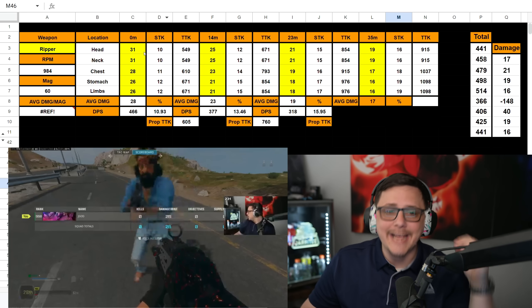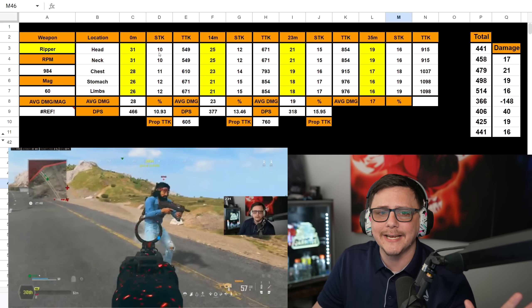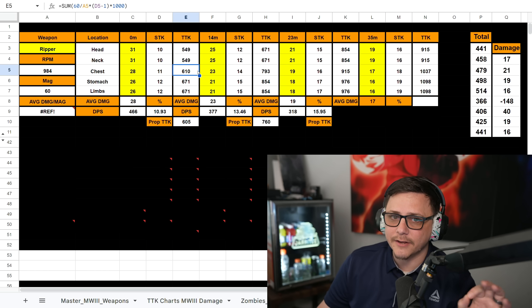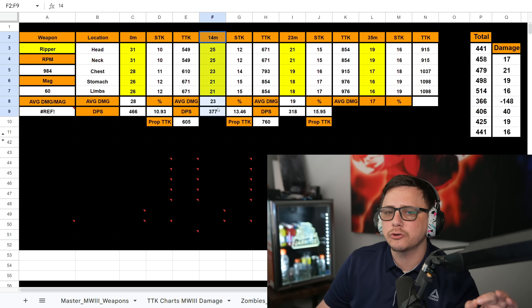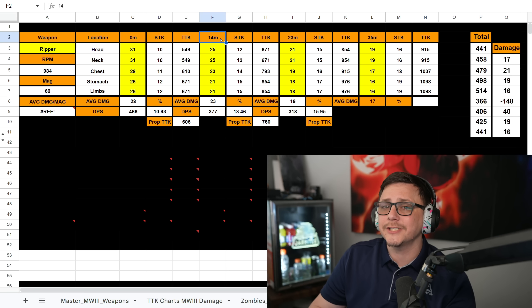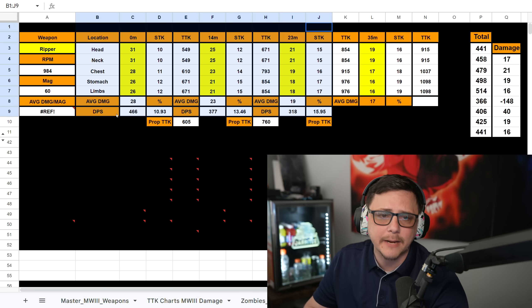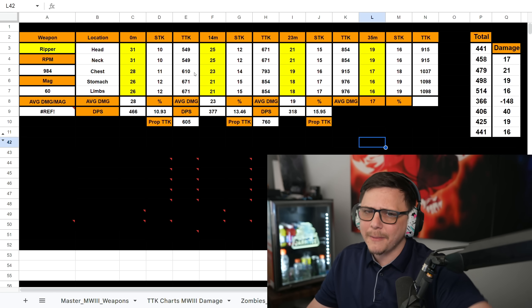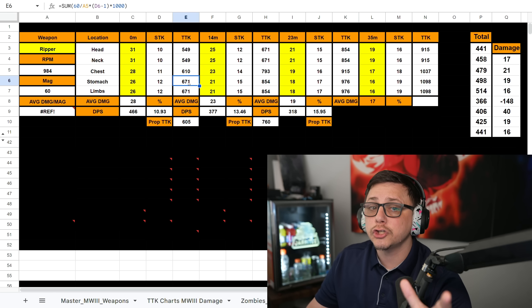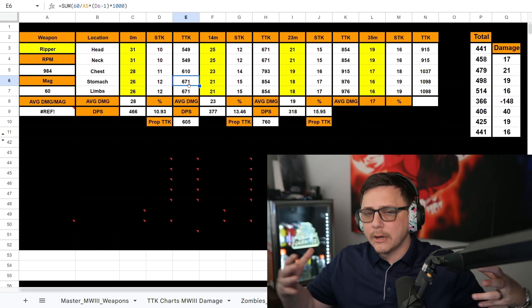When we tested the damage, we tested this in Plunder with chat — I was live streaming. You can get a chest TTK of 610. It has a damage drop-off around 12.5 meters, but you can extend this out to about 14 meters, and the next damage drop-off is about 23 meters. That's kind of where you'll take most of your engagements.